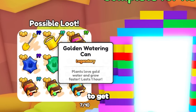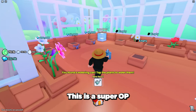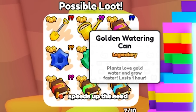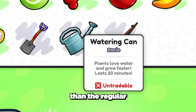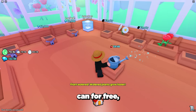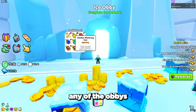Next up, we have a method to get loads of secret OP items like the new gold watering can. This is a super OP item that helps you speed up any seeds you're growing in the flower garden area. It speeds up the seed growing speed for over 1 hour, which is 4 times longer than the regular watering can. To have a chance to get the golden watering can for free, all you need to do is complete one of the mini games across the map, including any of the obbies.